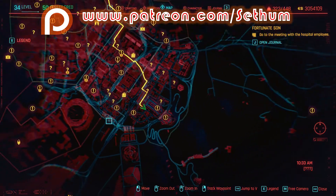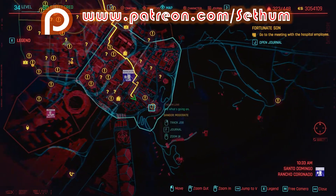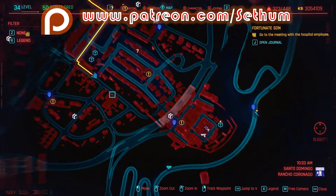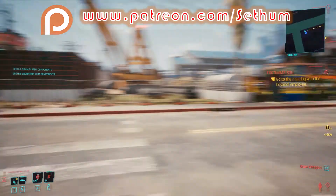The very first place we want to be is here on the map. We are in Santo Domingo and this is my location right here. This is where you want to come to find the first piece of this armor set. Do bear in mind that one or two pieces I have already picked up, so the dead bodies we're looking for will not be there.